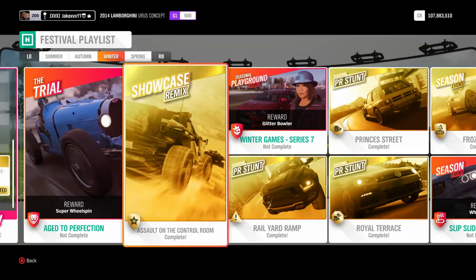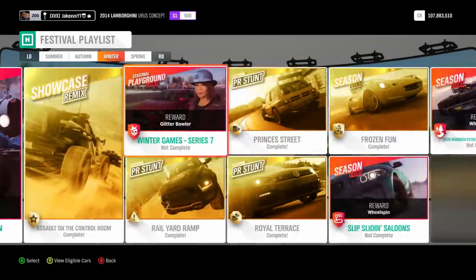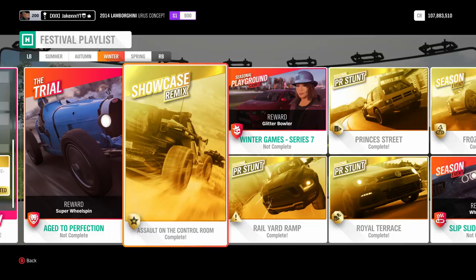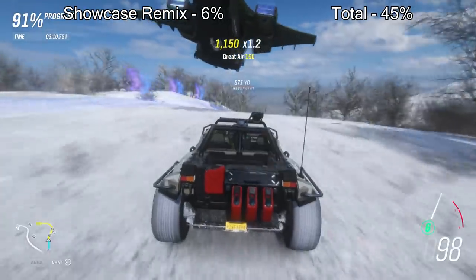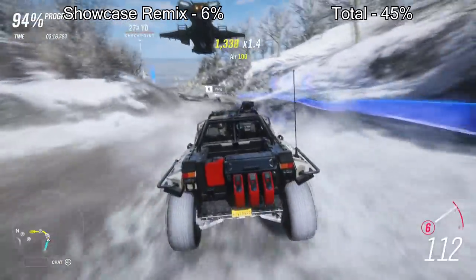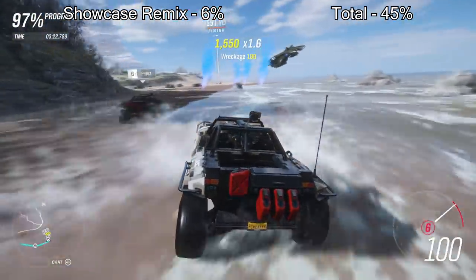What you'll have left is the trial, the playground games, three seasonal events, and the showcase remix. The trial gives you a nice percentage but it's online, takes a while to find a match, and there are like four or five races - not worth it unless you want to get 80-100%. The showcase remix, however, is just one race - it's a fun showcase-style race, gives you 6%, and is very simple. Do that.